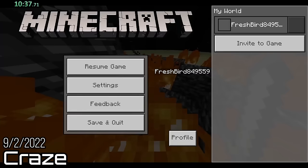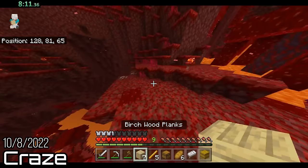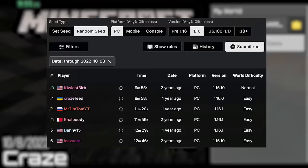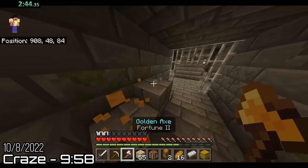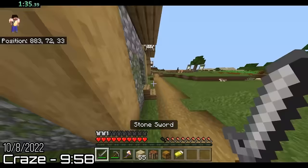His final PB was easily the most significant. On October 8th, he took a huge leap forward by beating the game in 9 minutes and 58 seconds. Not only was this his first sub-10 completion, it was only the second sub-10 on Minecraft Bedrock in the game's history, and it placed Craze only three seconds behind the world record at the time. But beyond the time itself, the run stands out even among the current leaderboard because of the insane splits.